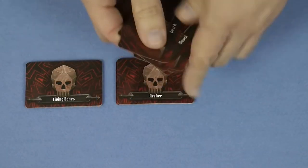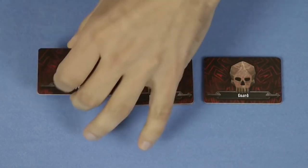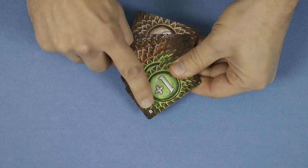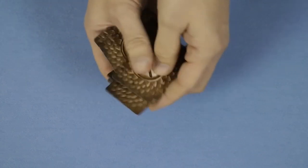Shuffle each of the decks of ability cards and place them nearby. This scenario uses guards, archers, and living bones. The monsters collectively share an attack modifier deck, which is comprised of the same 20 fixed cards that the characters start with. This deck is shuffled and placed on the table.